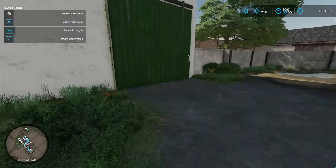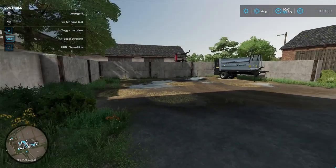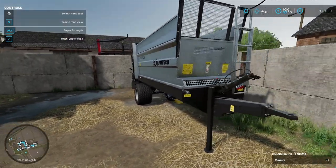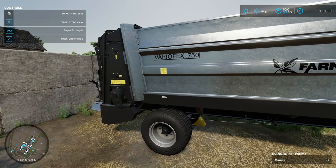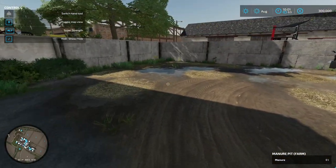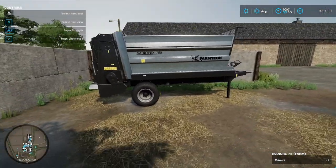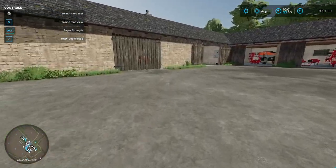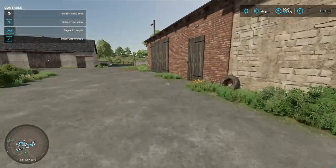So from here, I think this is the other side of the pigsty. There are drive-throughs in all of them. I changed the manure spreader that it came with to a slightly smaller one — this is the Farmtech VarioFX 750. This is the manure area right here; it's going to be spawning in back here and then stacking up. We may end up eventually having to move this out, but I'm leaving it there for now. All these doors open — very cool.